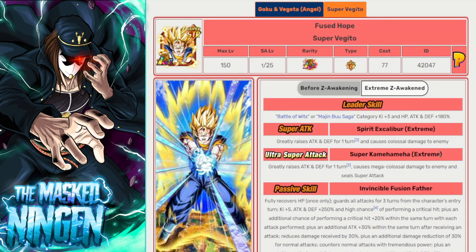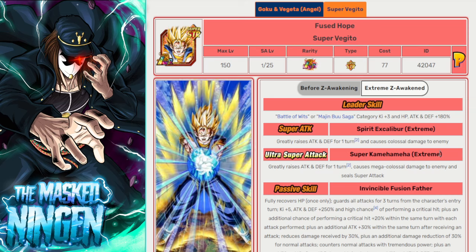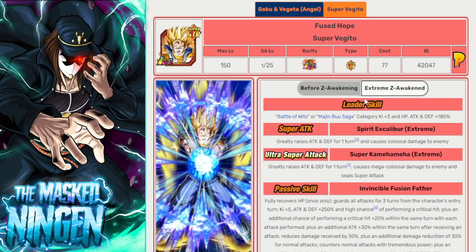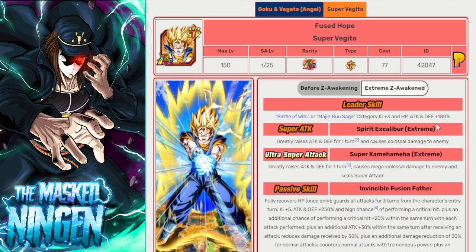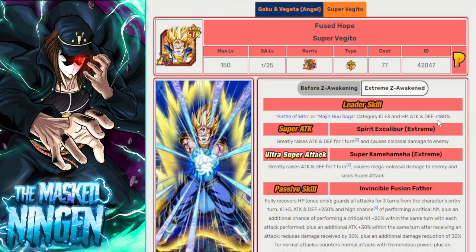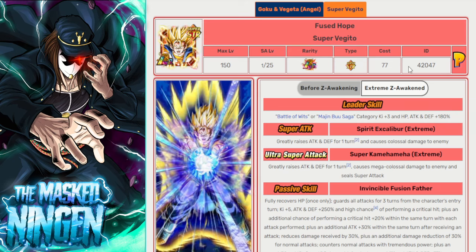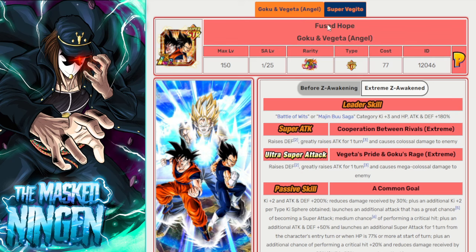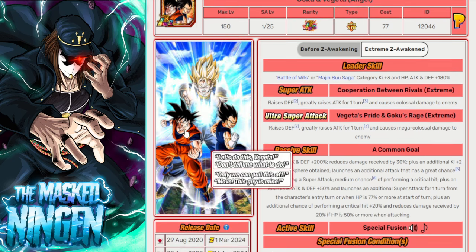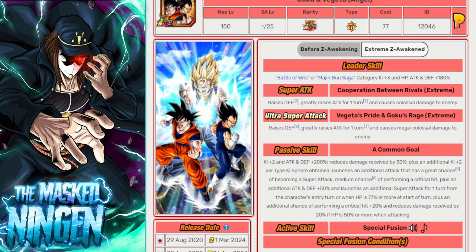Super Vegito comes out and probably just annihilates Kid Buu with a bunch of counters. That's only available on turn 4 if you reach the HP threshold, and with EZAs you very often don't even manage to get to turn 4 as it is — or sometimes turn 4 is the last turn, so you might get to see him. But of course these guys are an absolute go-to unit — very good defense, a bunch of built-in additionals and crit. Very, very good unit for this event, 100%.